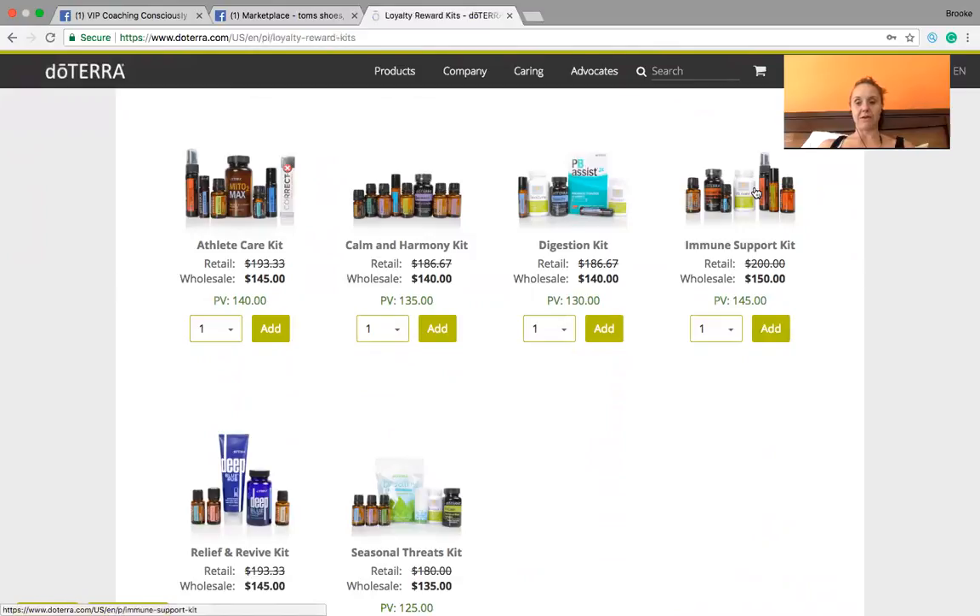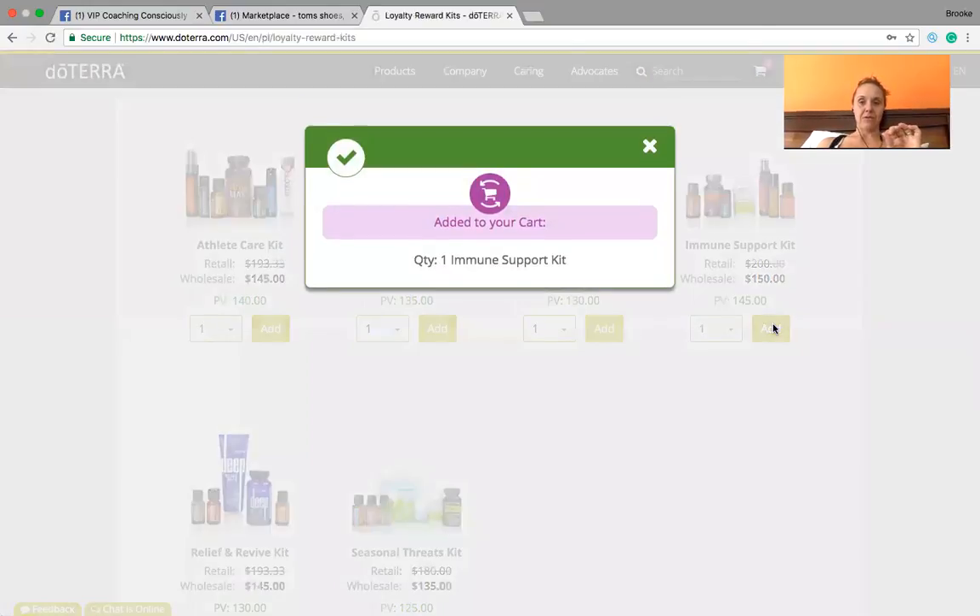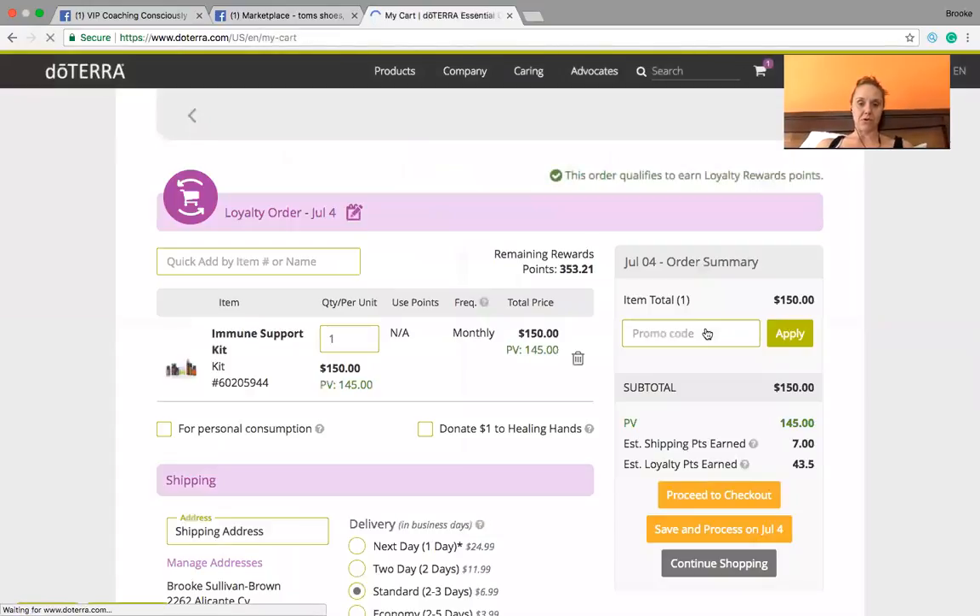So if you know that you have immune issues, this one's a great kit to just have in your cart. I wanted to explain a little bit about what PV means. PV means product value — all of these products have a value or a point system, and together they total 145 PV. I've added it to my new cart and I'm going to review my loyalty reward order.